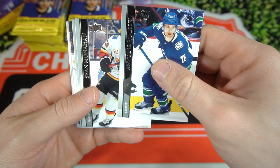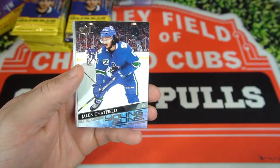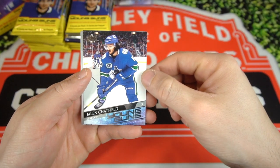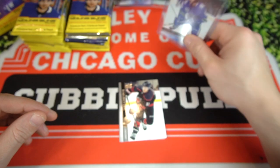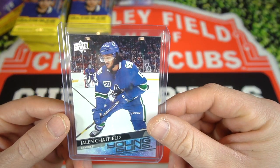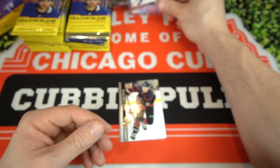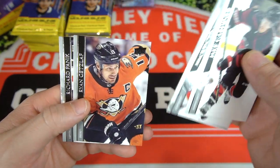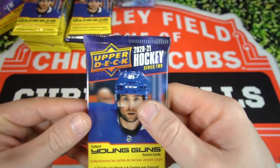Looks like we got one in here. Roussel, Sean Monahan, Lucic, and Jalen Chatfield — I don't think I've pulled him. That's our first rookie. For whatever reason, the QC in this looks a lot better than the quality control in Series 1. We got Jake Gardner, Wieger, Getzlaff, and Panic.